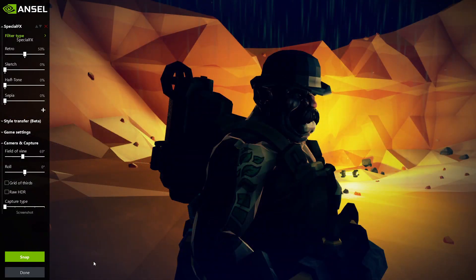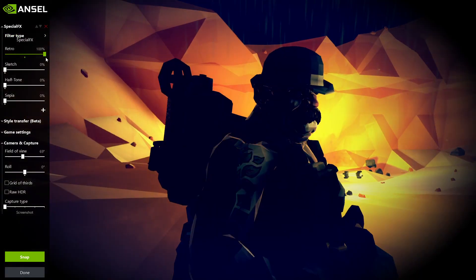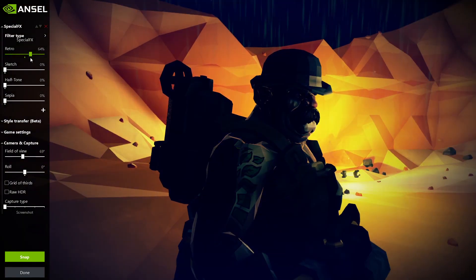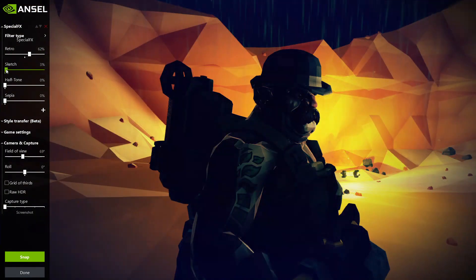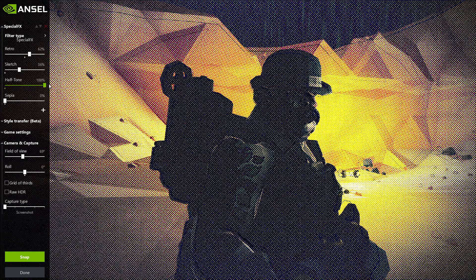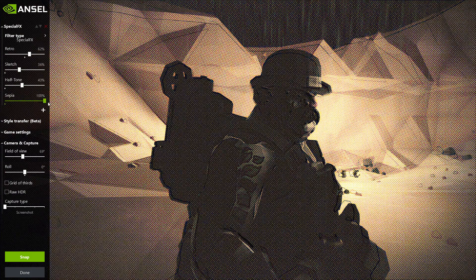Next is special effects with retro, sketch, halftone, and sepia. They each add a different look and you can use the sliders to mix and match — use one, use two, or a bit of every one. Not something I'd use much personally, but nice to have the option.